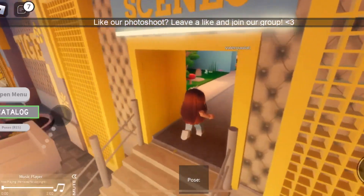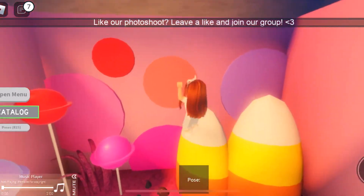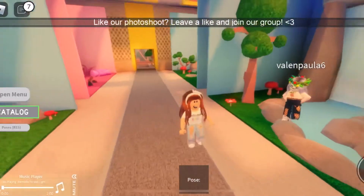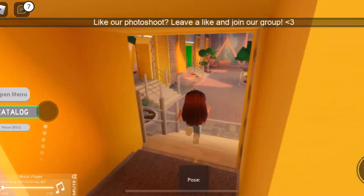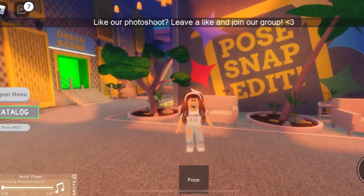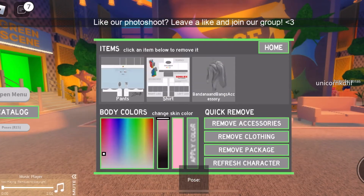There are scenes over here — these are my favorites, like look at that, they're like Halloween scenes. There's a lot of scenes — little colored scenes here, and there's a green screen which you're going to need later. So what you want to do is go to catalog, go to your character, and take off the things you don't want.